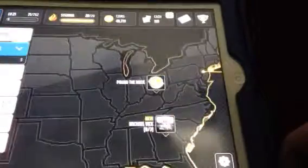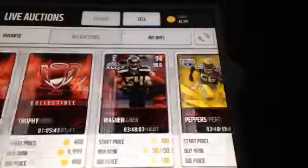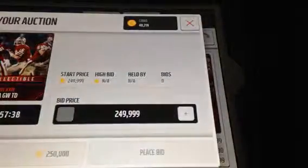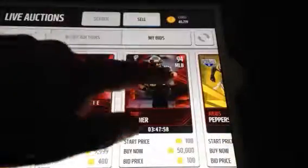Now, I have two methods for you guys today. On my auctions, just before this, when I took a break between videos, I sniped a Super Bowl Montana. He's going to sell for $250,000 in 30 minutes or so.